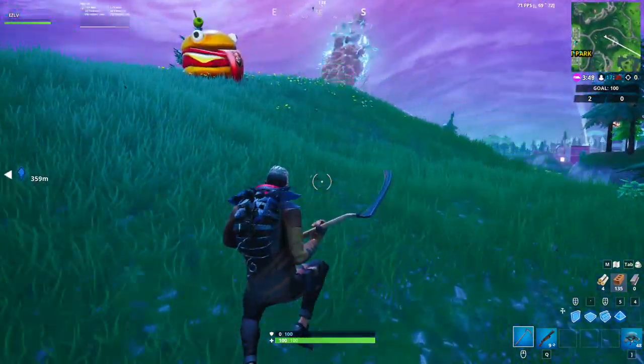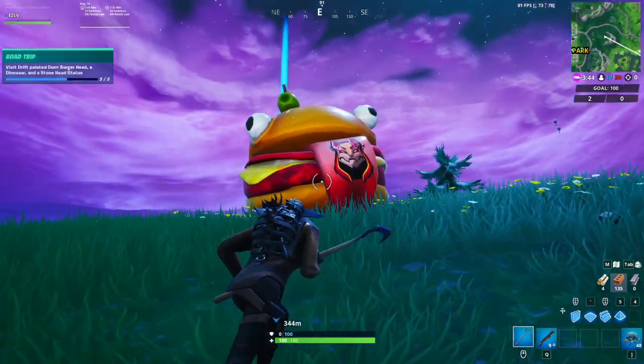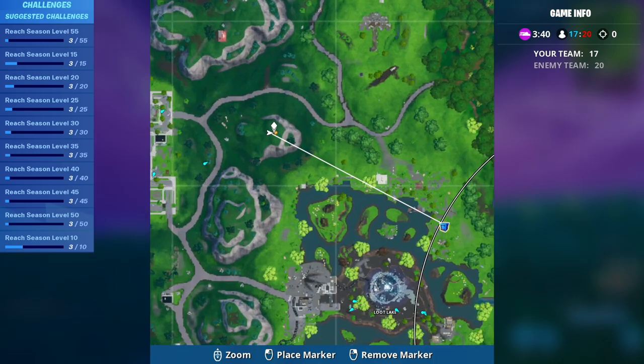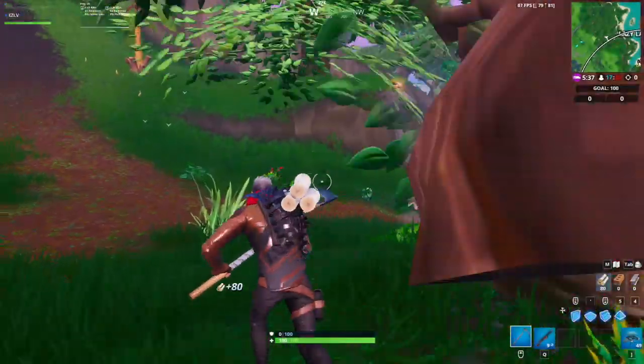Hey, what's up guys, it's Easy, and let's go ahead and get straight into this video. First, you want to visit the Durr Burger Head for this challenge. Everybody knows where this is — it's right by the Rift, east of Pleasant Park. As you can see, the next one is very close, so you might as well do it.